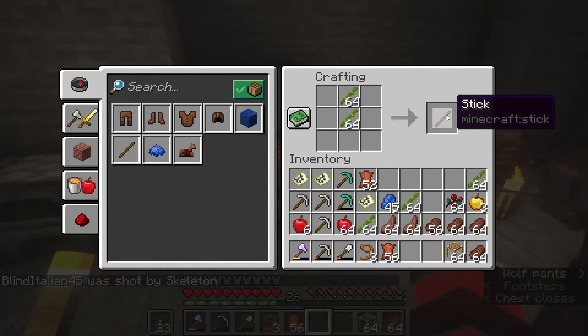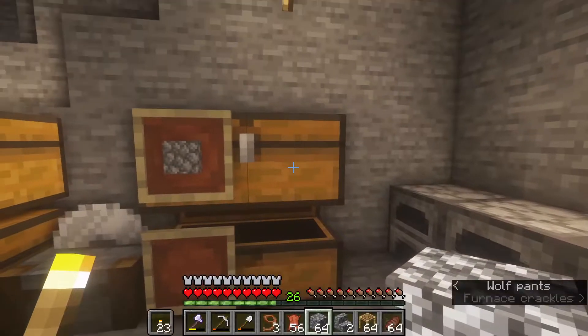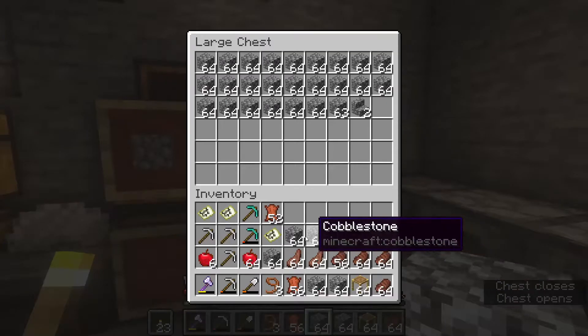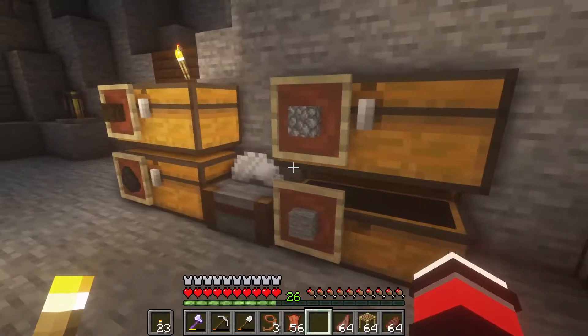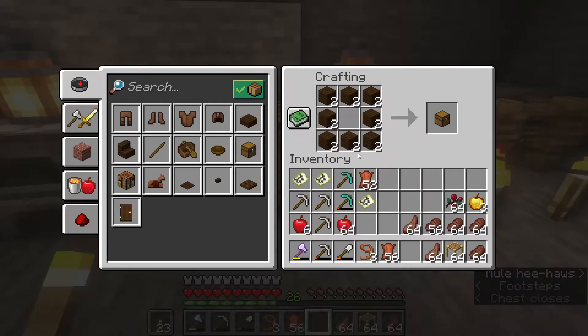I've never seen someone die to a skeleton so many times. You can turn it into an Obsidian farm. Remember you can do your F3 thing and see if there's diamond underneath that lava. I'm a strong anti-lava individual, just so you guys know. I hate having an unorganized chest - that's why I'm doing this and you guys just get to watch me. We need a food chest, we need diorite.